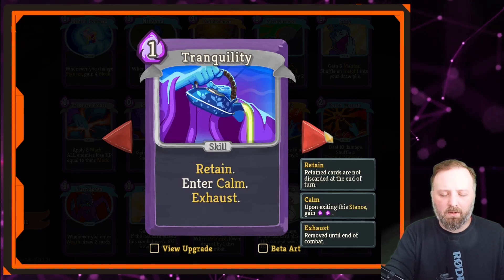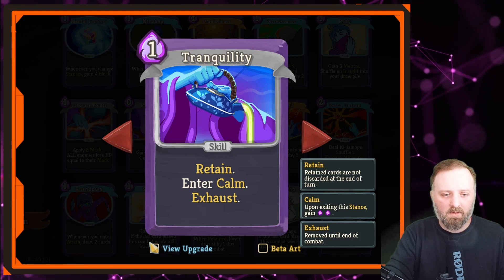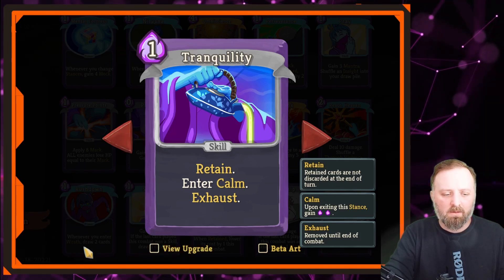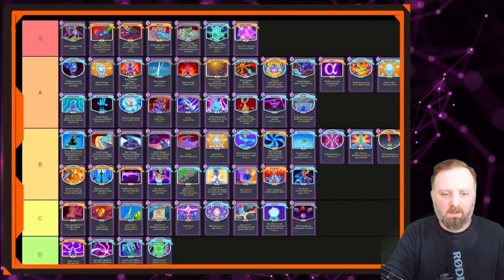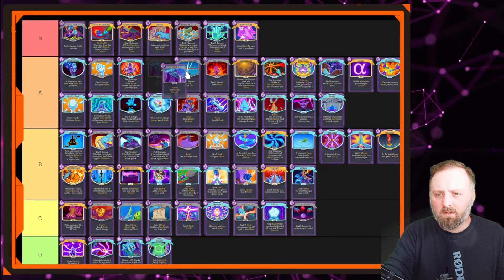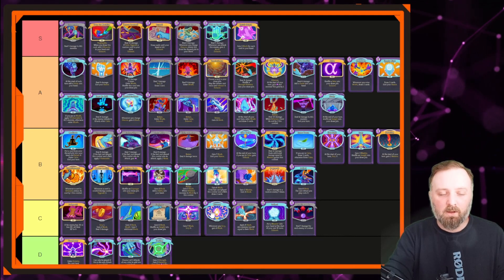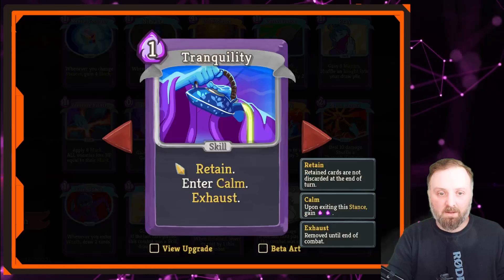Tranquility — Retain, Enter Calm, Exhaust. Upgraded it costs zero. I'm deliberately putting it next to Crescendo because it's the other side of the coin. I prefer Crescendo over Tranquility, but they're both equally good ways to set up stances.